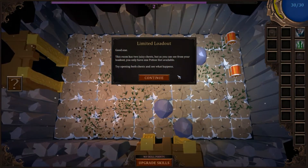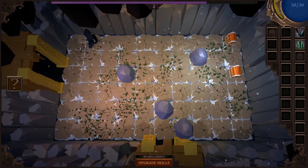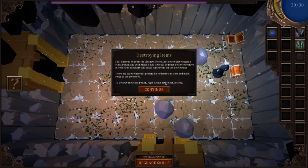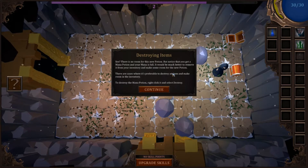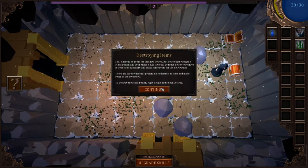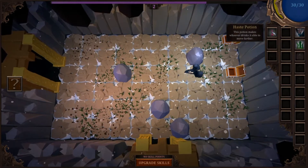This room has two juicy chests, but as you can see from your loadout you only have one potion slot. Try opening both and see what happens. Chests verified juicy! Got a potion — but there's no room for the new potion. Notice you got a mana potion but your mana is full; it would be much better to remove it from your inventory and make room for the new one. Right-click to destroy — haste potion, move farther. Nice!